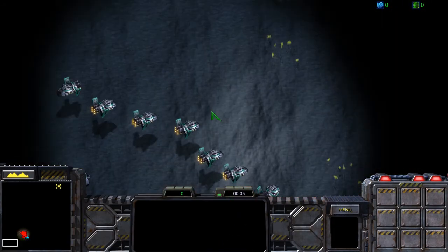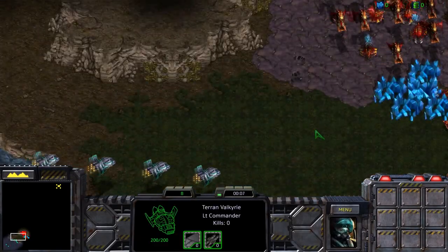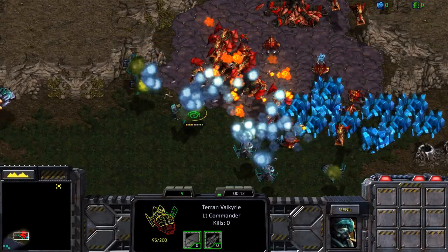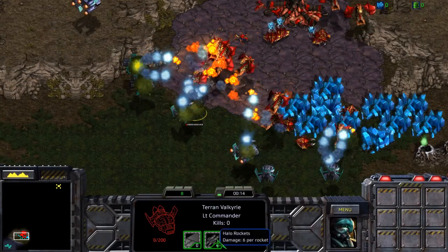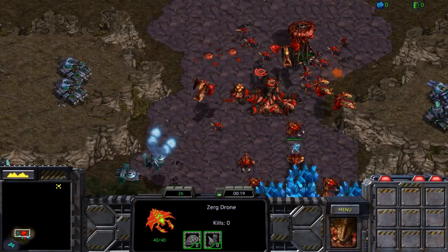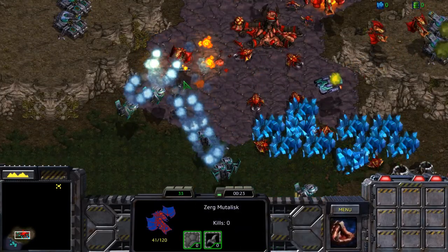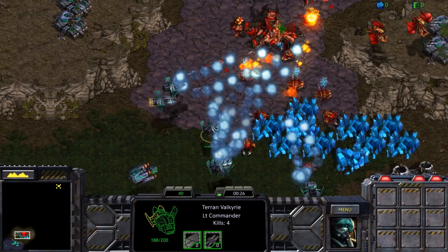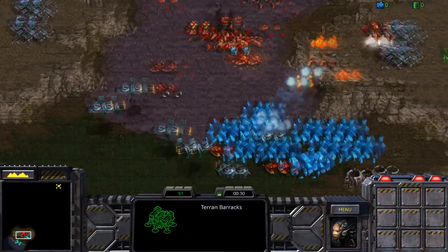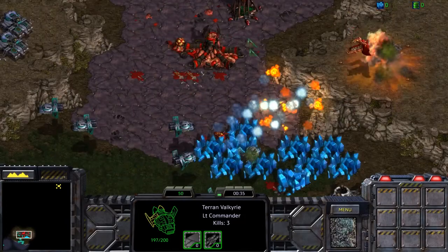Welcome to level 6 of the Terran campaign in StarCraft Brood War, the remastered version. We get introduced to a new Terran unit called the Valkyrie — an incredibly strong air unit. It does 6 damage per rocket, and as you can see, they make short work of clumped-up units like Mutalisks. Definitely not a flyer to underestimate if you have a large army of these — you quickly take care of masses of carriers and battlecruisers as well.